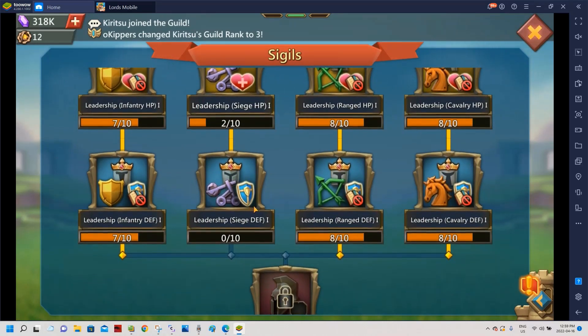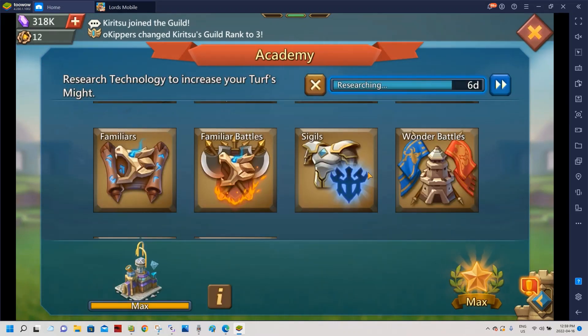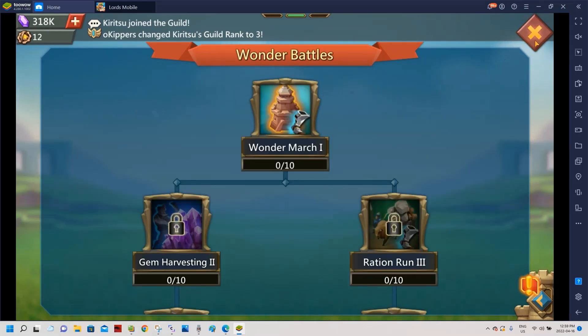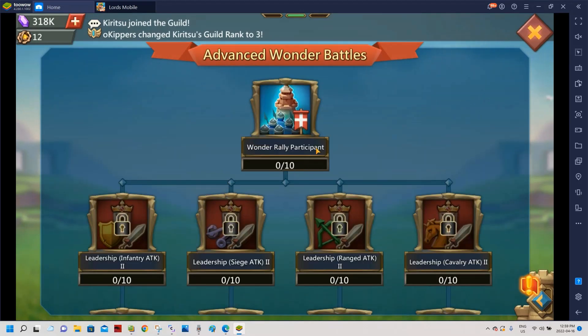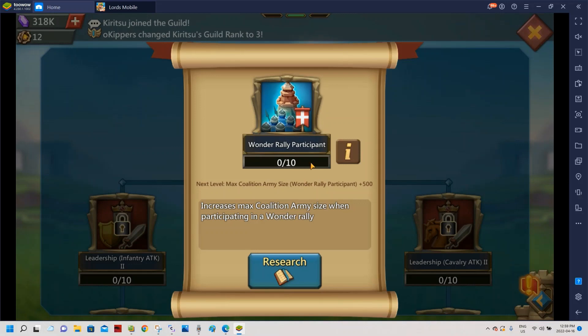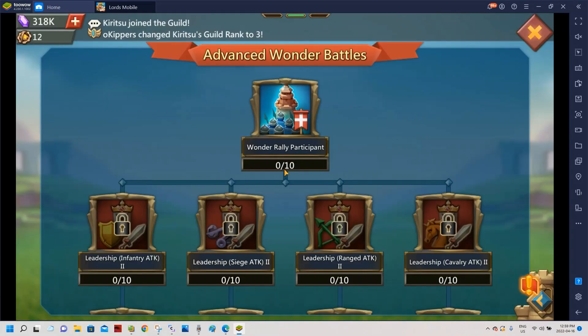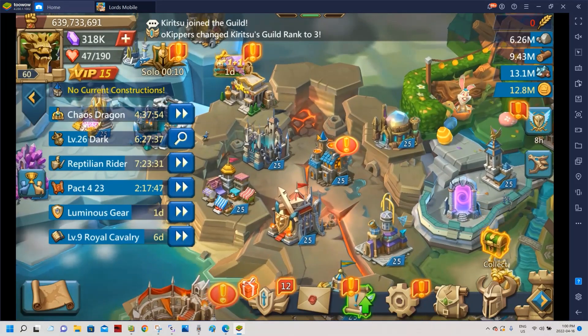I'm still missing maybe 700-800 archaic tomes for sigil. It's kind of close though. It's gonna be very nice for my guild because I'll have a purple sigil to put in there. Wonder battle — I haven't done anything there and I'm not planning to. Advanced battle — I might eventually do it to unlock 50,000 extra capacity, but I'm not sure if you need other research for that. Not a current priority.